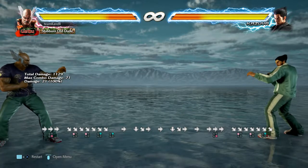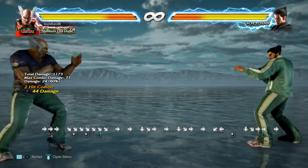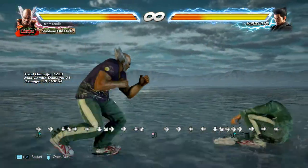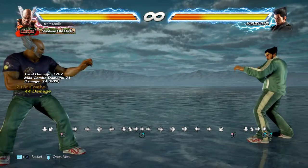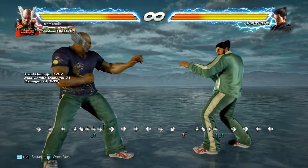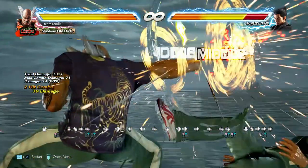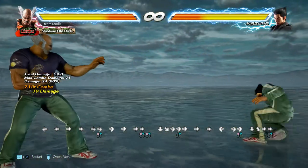There are a couple of situations where you get a guaranteed death fist. Off while-standing 1, if you ever get this knockdown — if they fall on their back like that and they're close enough, you get a death fist. Heihachi's death fist, like Paul's, is QCF 2. Also off forward 1+2 — that's your 12-frame punish if they're close — if you do this headbutt, they have that same flop. Off that flop you get the death fist. Completely guaranteed — that's a combo.